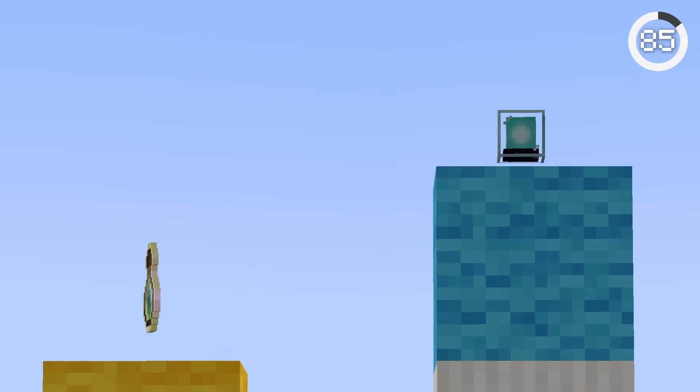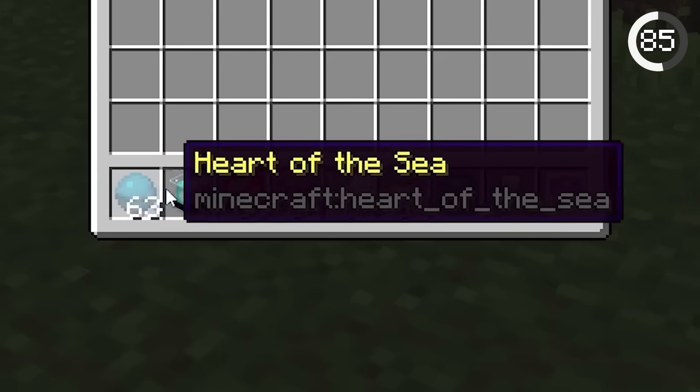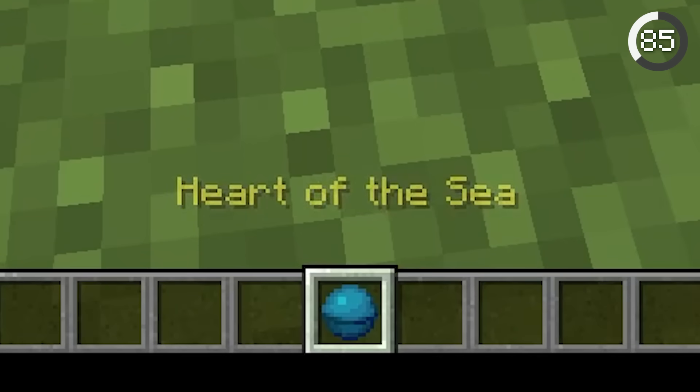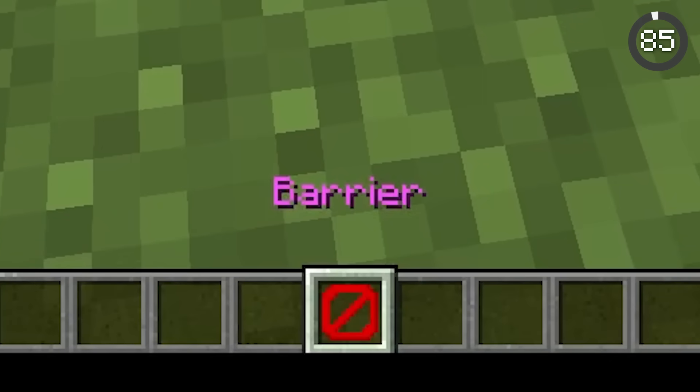Minecraft items have a secret rarity system. This is why some items have white names while others are colored. Common items are white, treasure items are bright yellow, boss drops are aqua, and admin items glow purple.